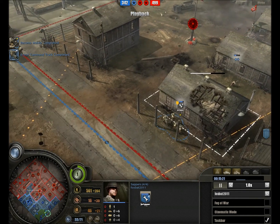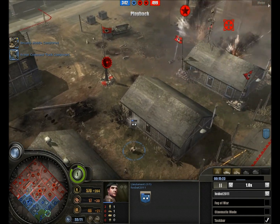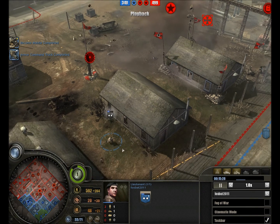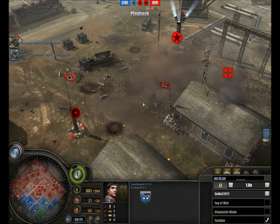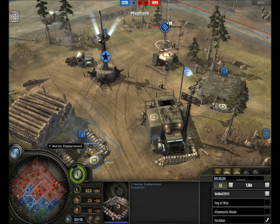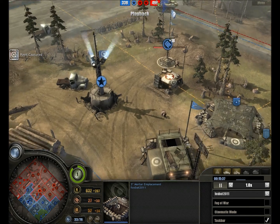The heavy artillery fire means the British commander has gone for the Royal Canadian Artillery doctrine, meaning his officers can act as forward observers calling in artillery, which can be quite devastating. Plus he can also get supercharged rounds for his artillery and his mortars, meaning they'll have a much longer range.